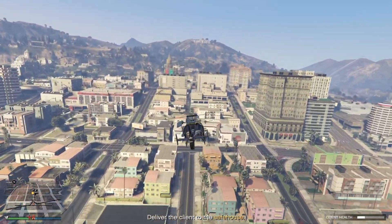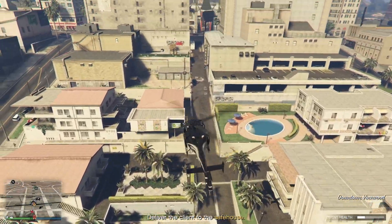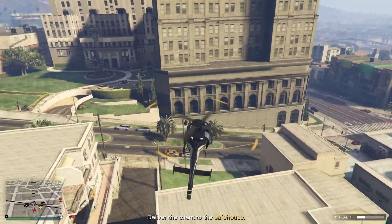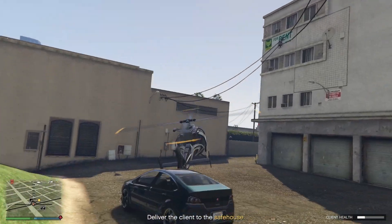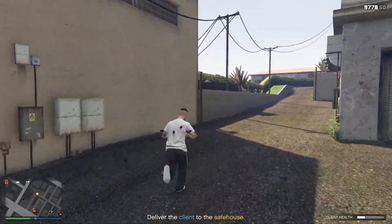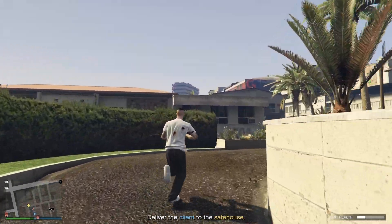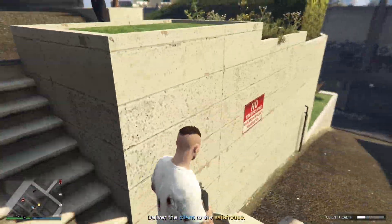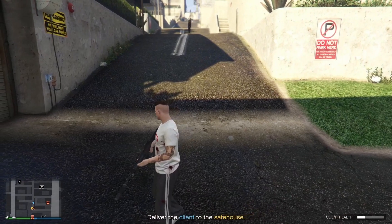I don't like going to the yellow docks - there's nowhere to plant the helicopter. There's a little car park just here but there are wires around it, so be careful. I did one once, thought it was the fastest I'd ever done, went to land it and boom - it blew up, really annoying. Watch out for those wires. Also, client health doesn't interfere with how much money you get - as long as you get him back, you're good.